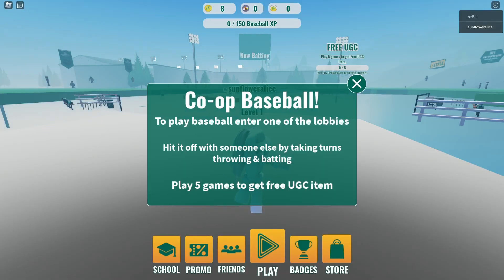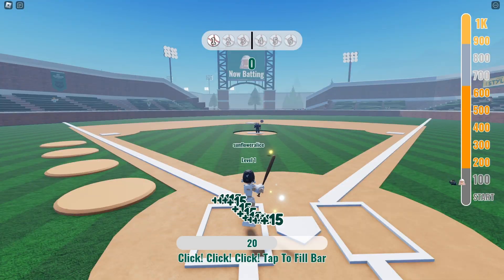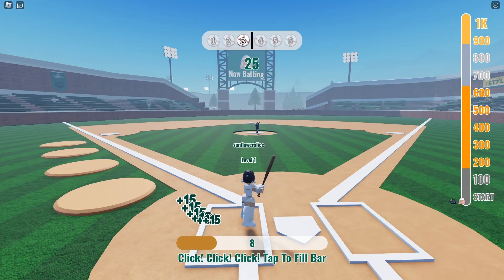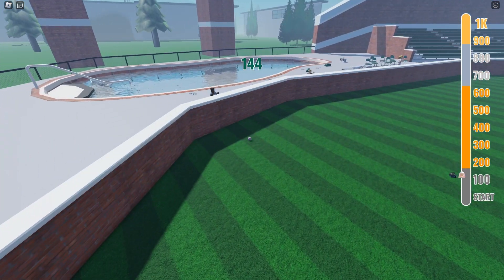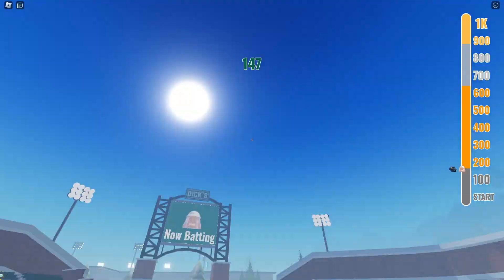Play five games of baseball with someone. And after the fifth game, you will receive the Wildcats headband UGC.